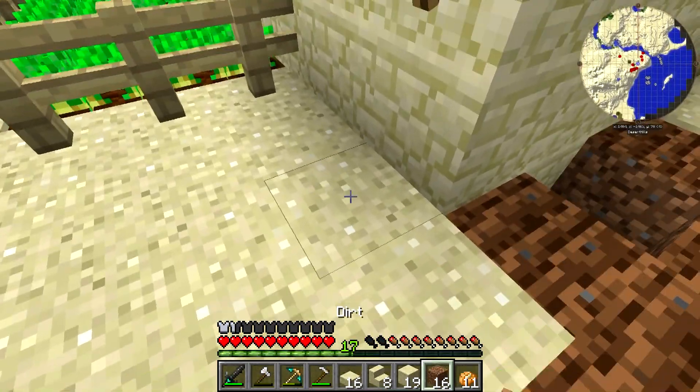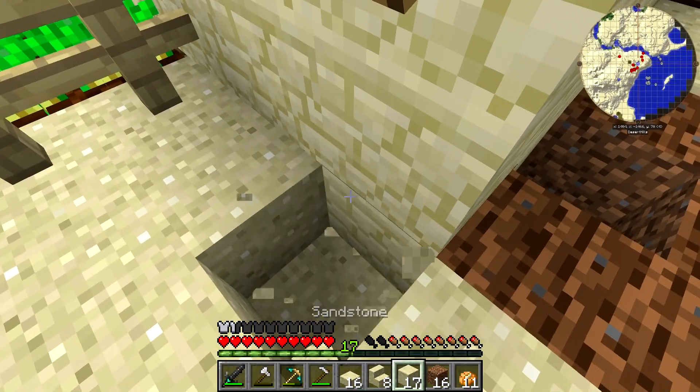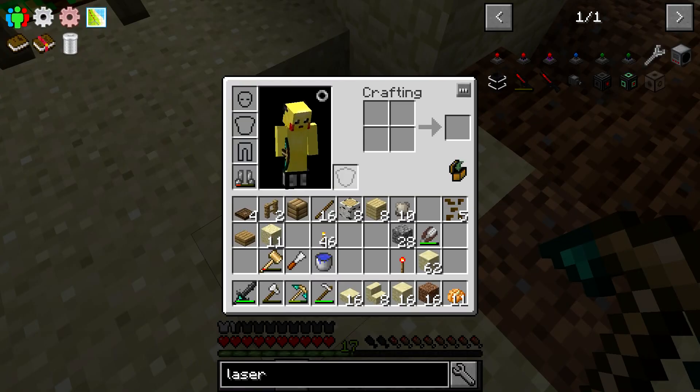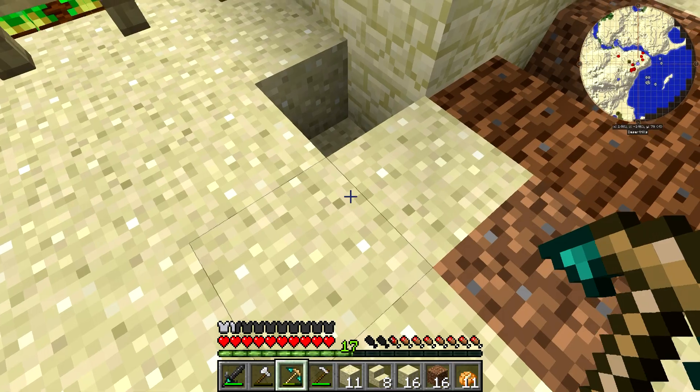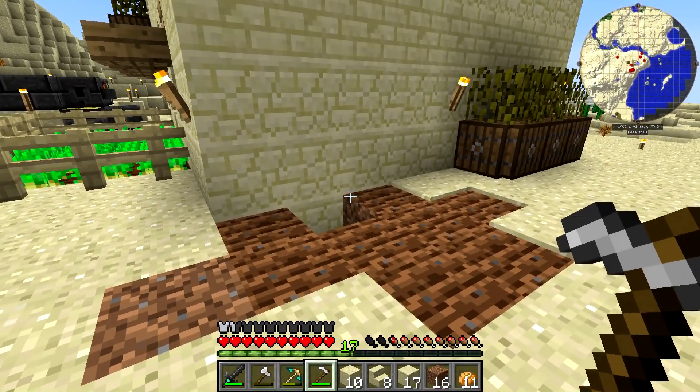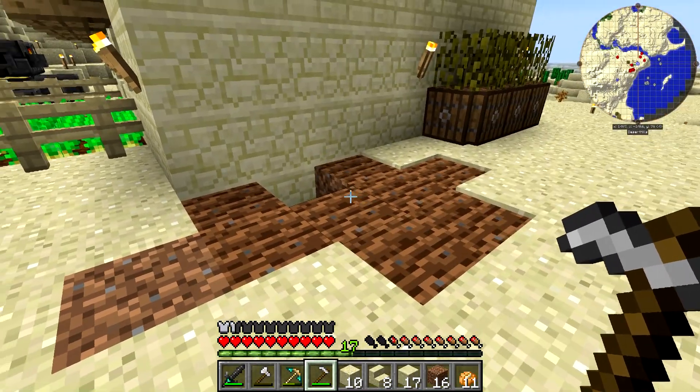That looks a little weird — we've got to put a block down back here since we can see under like that, and this needs to be regular sand. Okay, everything should be good now. It's becoming untilled just because there's no water here, so we'll wait to till it later. Now we're going to go up there and put down the water.